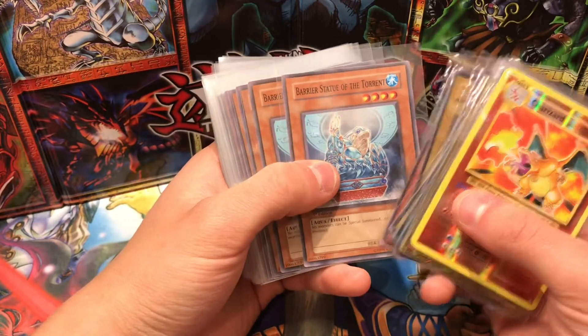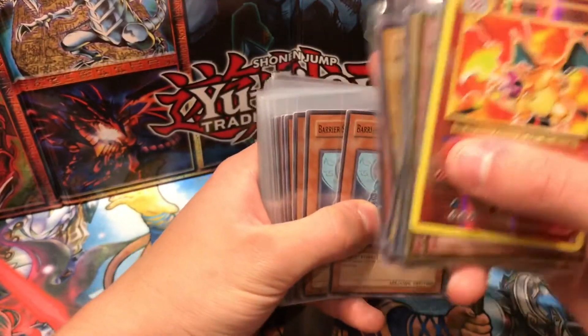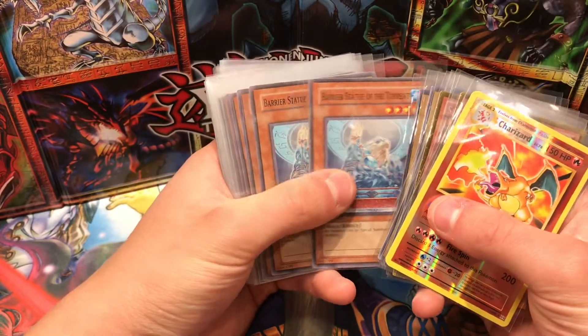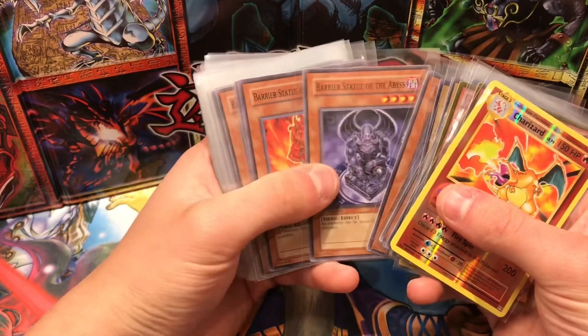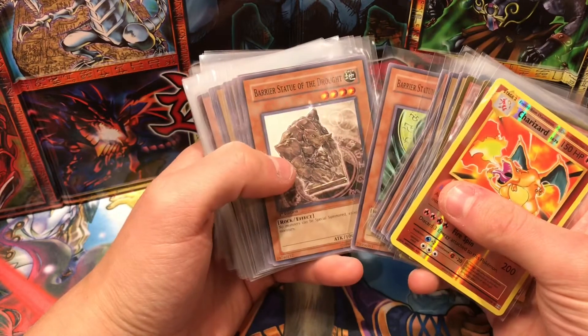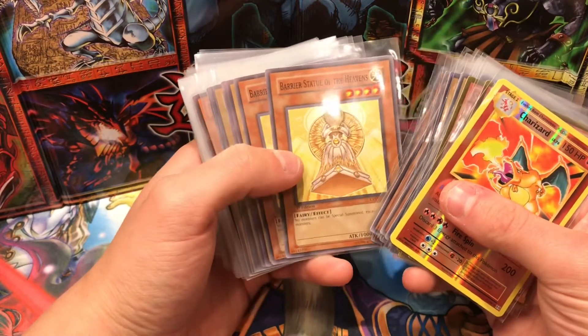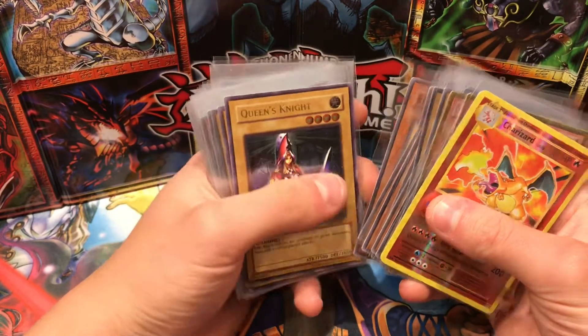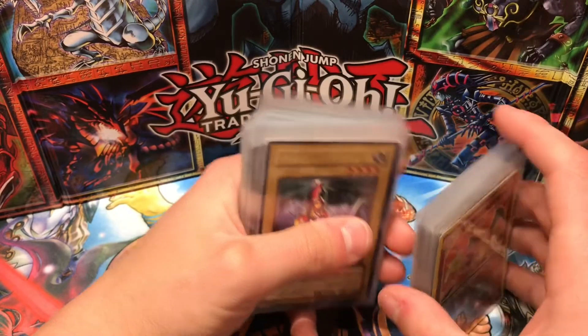We also have some Barrier Statues which were cards I purchased, but a good friend of mine, Tom, wanted me to grade these. So we have: two Barrier Statue of Torrance, two Barrier Statue of the Abyss, two Barrier Statue of Inferno, two Barrier Statue of Stormwinds, one Barrier Statue of Drought, and two Barrier Statue of the Heavens.